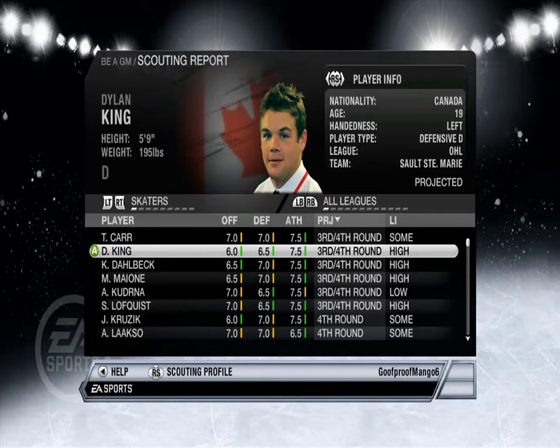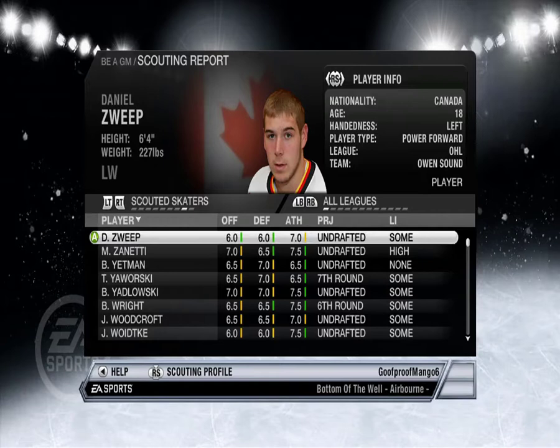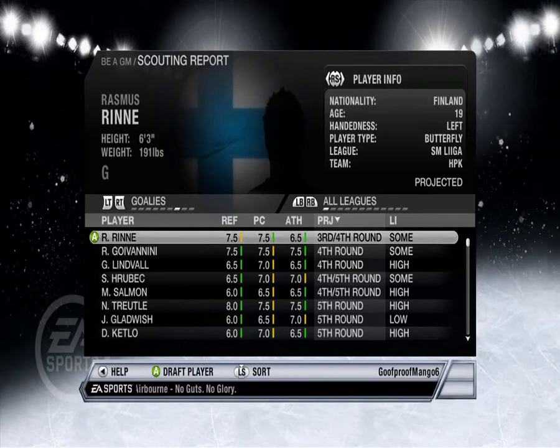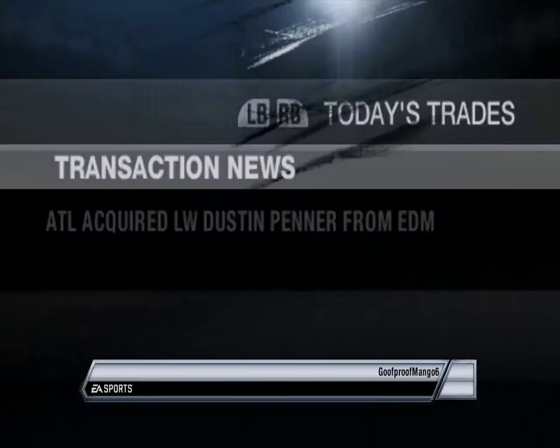Dylan King. Are there any good goalies left? Probably not. Oh wait — goalies, let's go by projected. Rasmus Rene — cool, Pekka Rene's brother! Sweet, we're getting all the brothers here. Okay, continue.